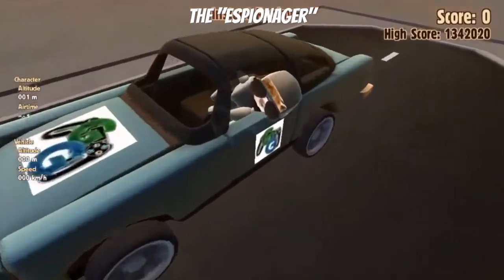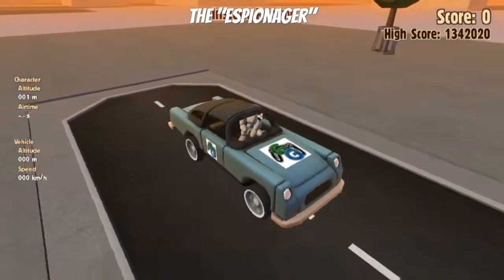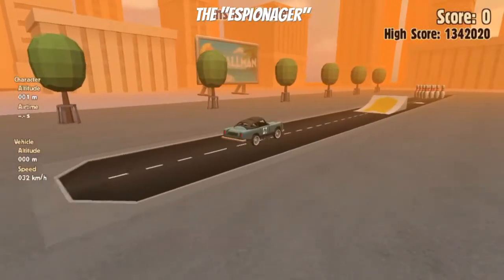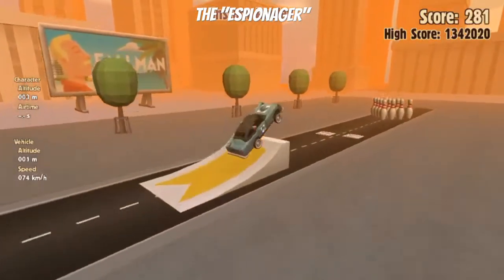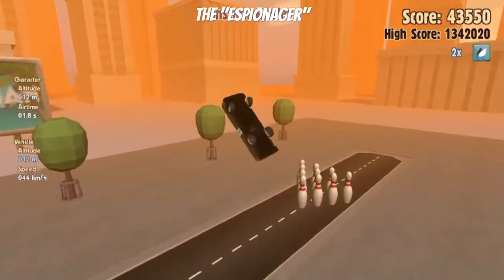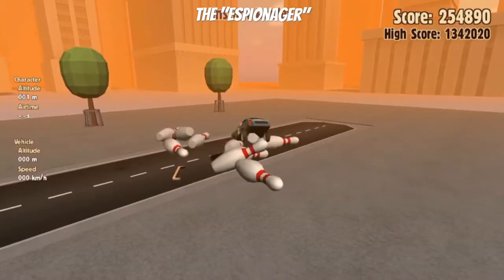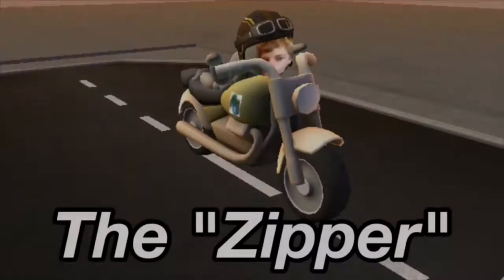The Espionager is the next one we're gonna try — this little fashion car, a nice little convertible. I've got my shades on inside it. Off it goes up the ramp — how about a beautiful flip — and all ten pins! Wow, that's a strike for the Espionager, up there with the Rough Rider.